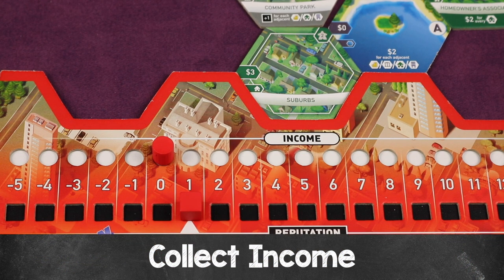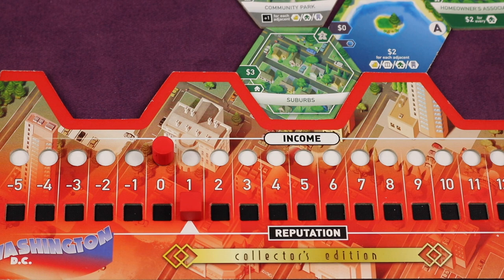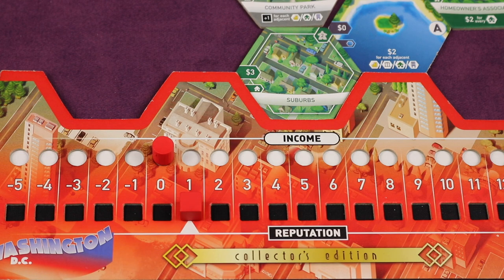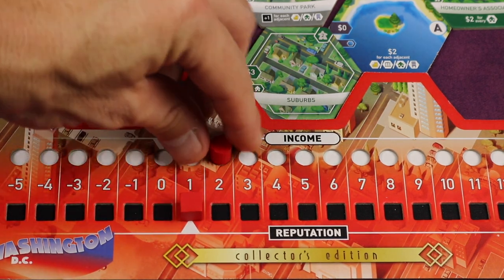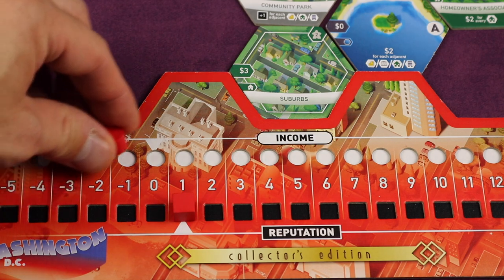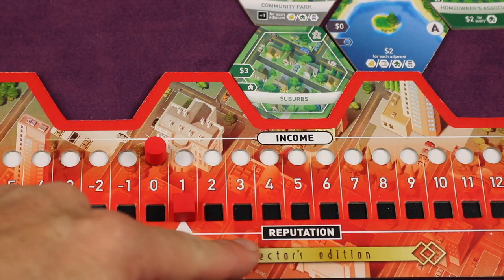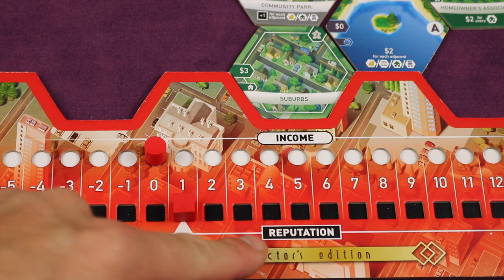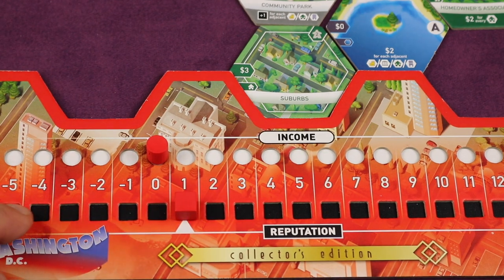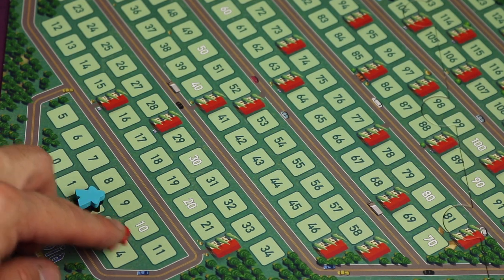After placing a building or investment marker, go to the second step: collect or pay money based on your income. If income is zero, do nothing; if positive, collect that much money; if negative, pay that much to the supply. If you can't pay the full amount, lose one population for every dollar short — but if you're at zero population, nothing further happens. Then go to the third step: adjust your population based on reputation. If reputation is here, go up one on the population track; if it's lower, go backwards.